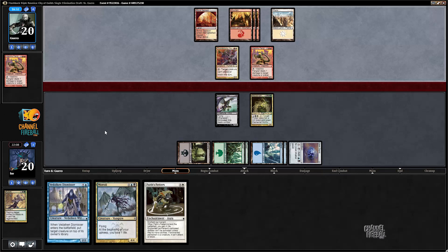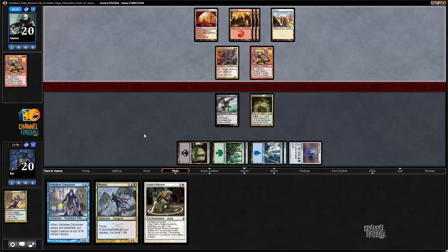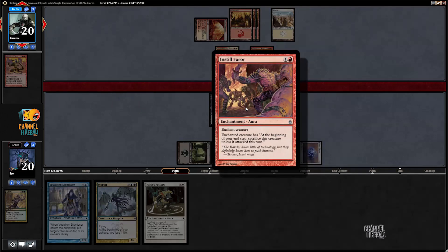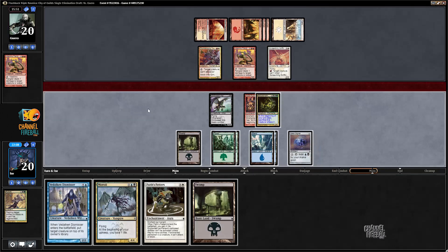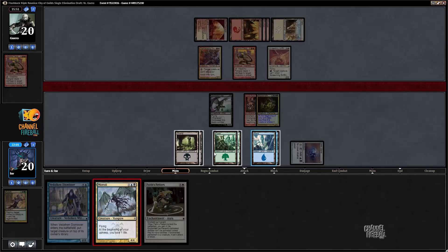Any white land is great because it lets me cast Faith's Fetters, and I could use a lot of mana with Woodwraith out. Any non-white land is still okay — I can cast Moroi, use Corruptor, and cast spells. I can cast everything in my deck except Faith's Fetters, so overall we're looking pretty good. Screeching Griffin comes down — it's a good way to kill a three-six since it's pretty hard for red-white to kill a three-six otherwise. Land, so I guess I'm playing Moroi and using Woodwraith Corruptor.